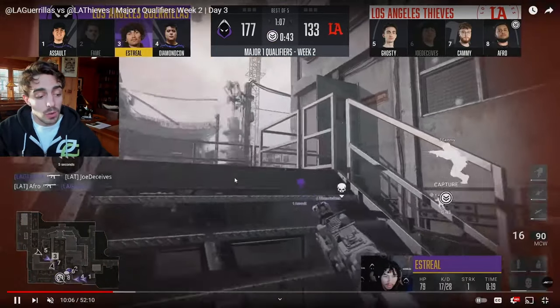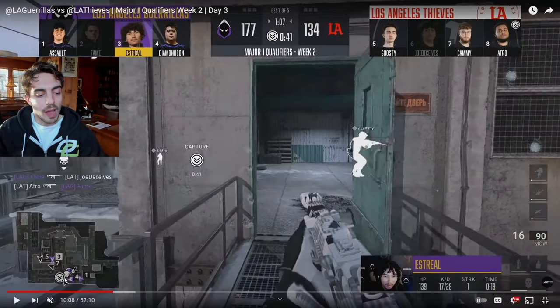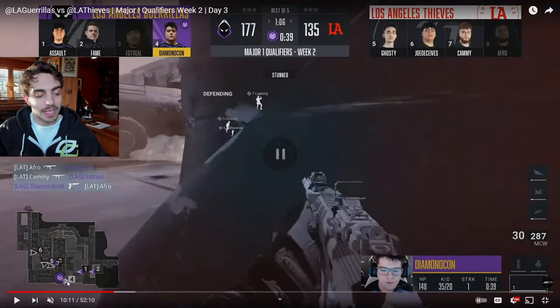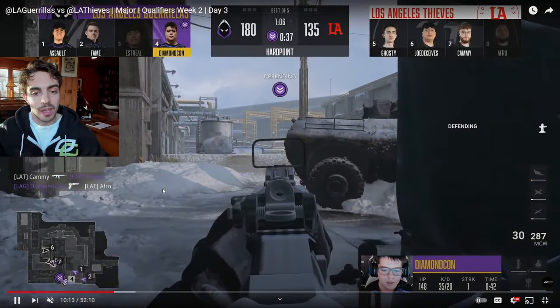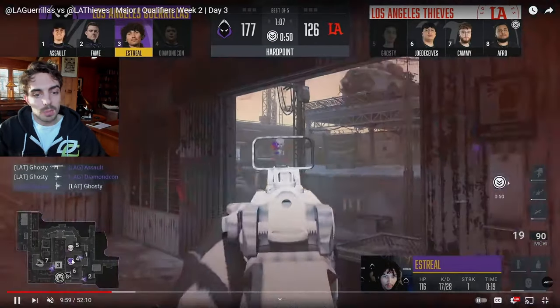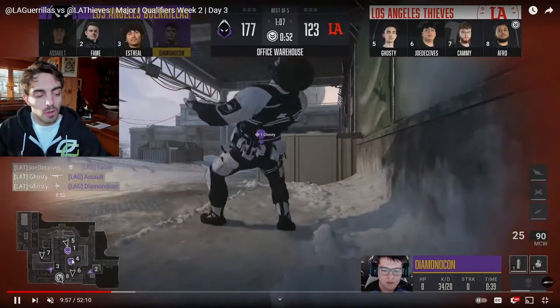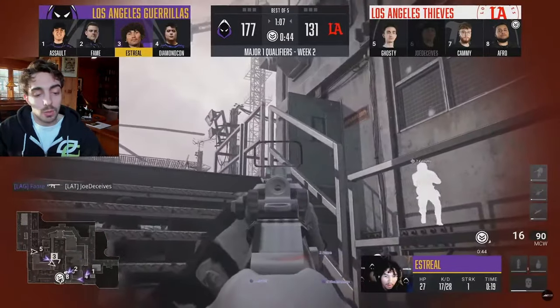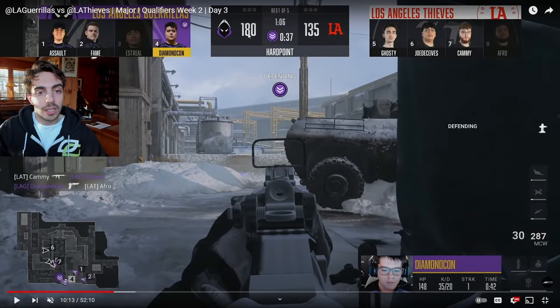Estrell gets in a gunfight with Cammy, but the damage is done. Even though Cammy wins the gunfight, he allowed his team free reign onto the hill because Cammy can't watch front control — Afro pushes through onto hill because Cammy was so worried about Estrell in the back. Estrell does a really good job — even though he dies, he played bait for the rest of his team. Diamond Con slides into the contest area and starts getting time. Even though Estrell died, he had enough presence on the map to make LAT worry and focus him before they could focus the front of the hill.